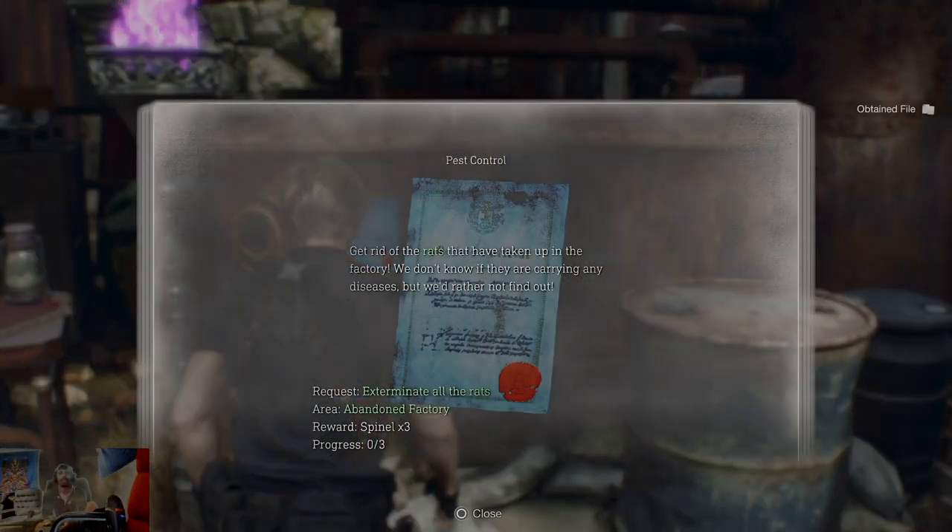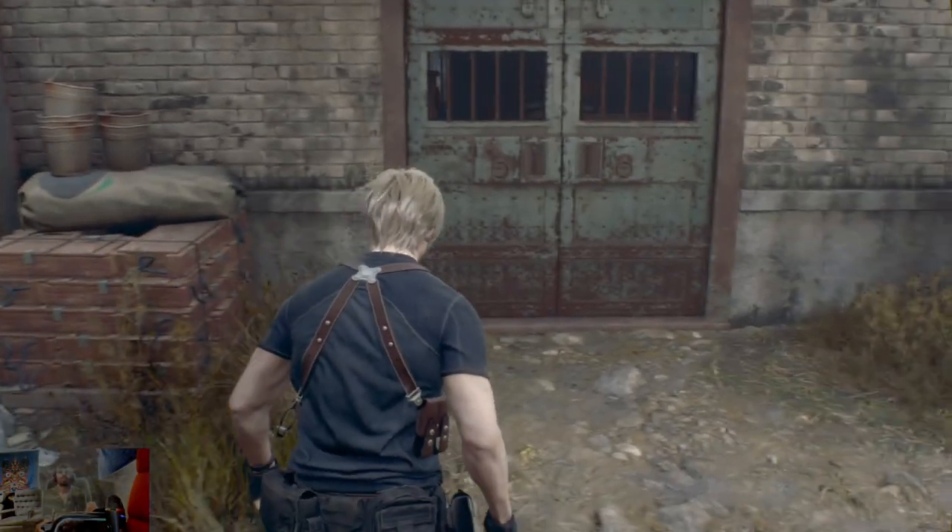No, hold on, before I do that — pest control. Get rid of the rats that we've taken up in the factory. We don't know if they're carrying any diseases, but we'd rather not find out. Okay, exterminating all the rats. Okay, let's do that first before I talk to them.